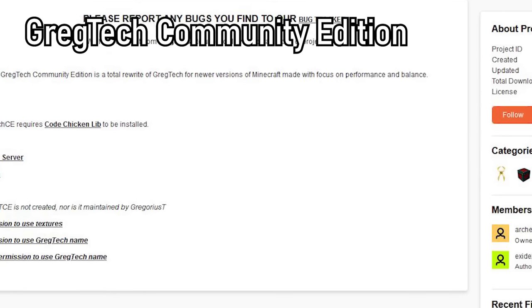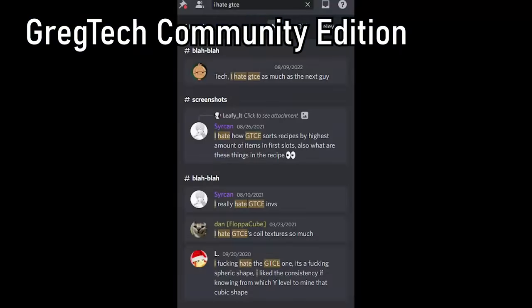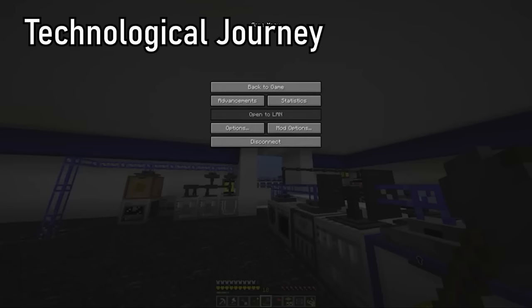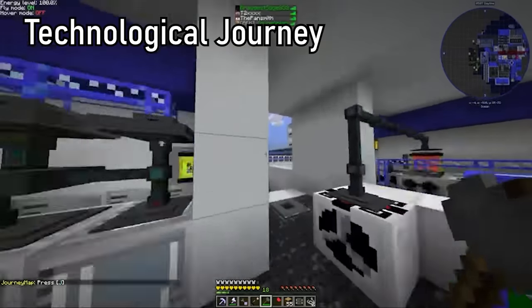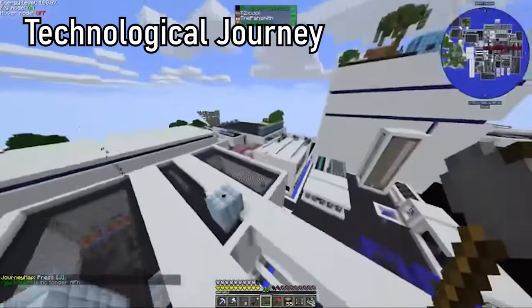Gregtech Community Edition is an old version of Gregtech for 1.12. It has been replaced by Gregtech Unofficial. This version is known for being extremely buggy and janky to work with — it also literally doesn't have item pipes. Technological Journey is a modpack for Gregtech Community Edition, the bad and shitty version of Gregtech. However, this doesn't mean it's not popular and fun to play — it's the only decent modpack that has Gregicality in it.